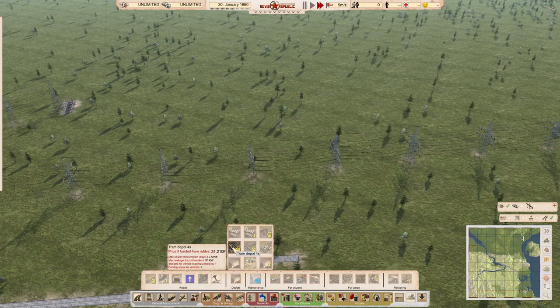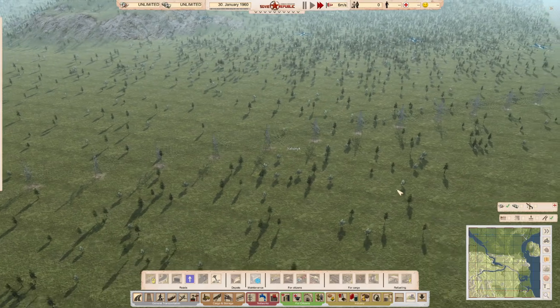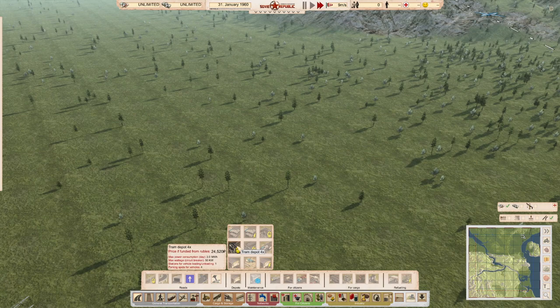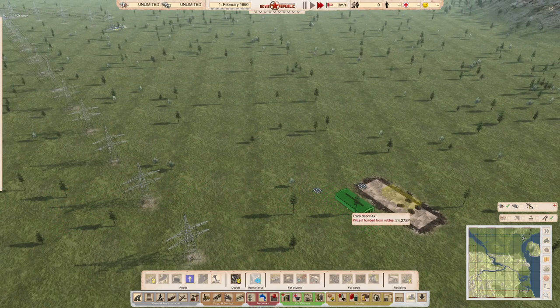Moving on, you've got a number of depots available: a four-vehicle depot and an eight-vehicle depot. I'm not exactly sure why you'd want the eight-vehicle one, since trams sitting in the depot aren't being used. Let's put one down and run a short section of road out from it.